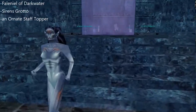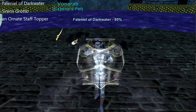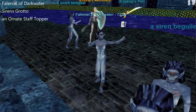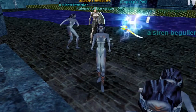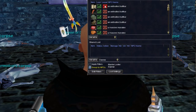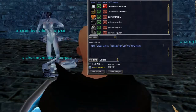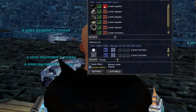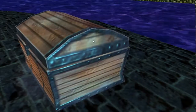Now you have to go to Siren's Grotto and defeat Felonyl of Darkwater. She drops an ornate staff topper that you'll need to loot. She was pretty easy - well, all these mobs are easy at 105. But depending on your level, you might want to bring some help. Anyway, loot the topper right there. As soon as you loot it, a chest will spawn, and it'll contain some low-level loot.